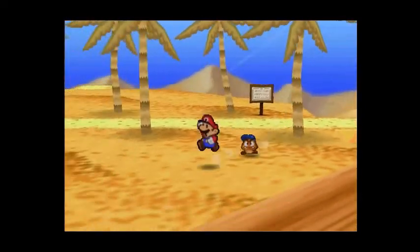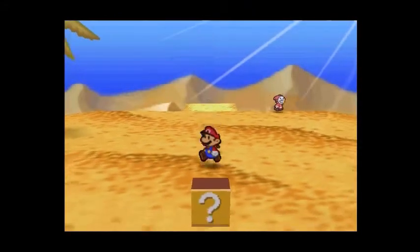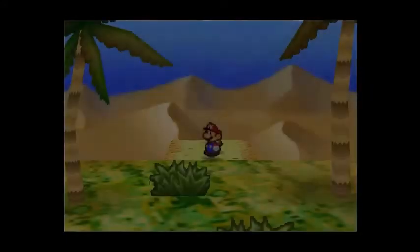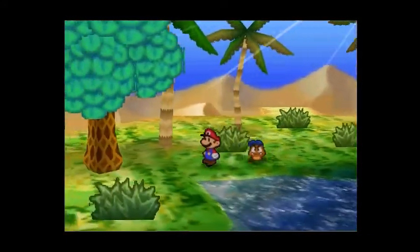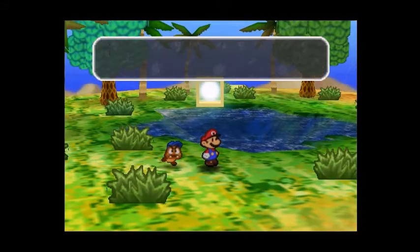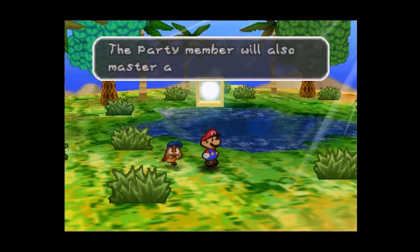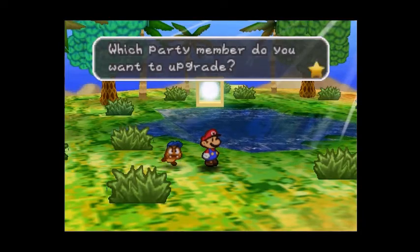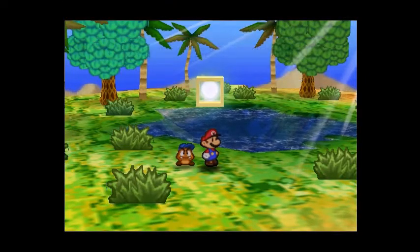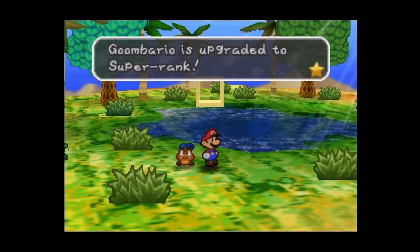We're not going to Dry Dry Outpost that way. We are going two screens down. Two screens down takes us to The Oasis. In the Oasis, we will find a Super Block. With this, you can upgrade one of your party members. The member you upgrade will gain attack power and master a new ability. I will upgrade Goombario. Yes, I do. Hooray! Goombario has upgraded to Super Rank.